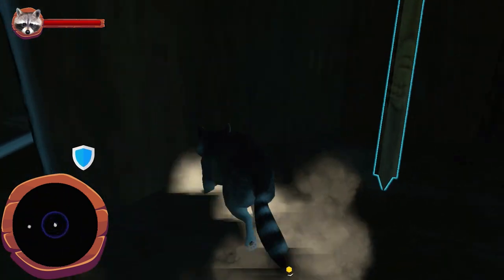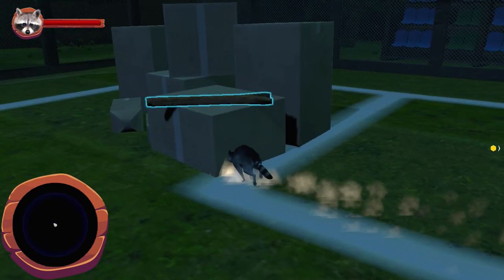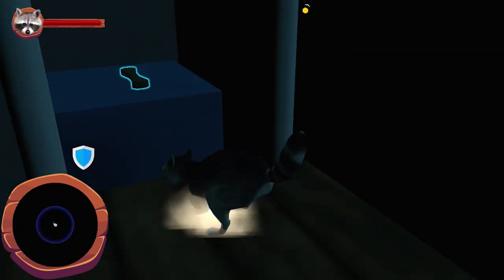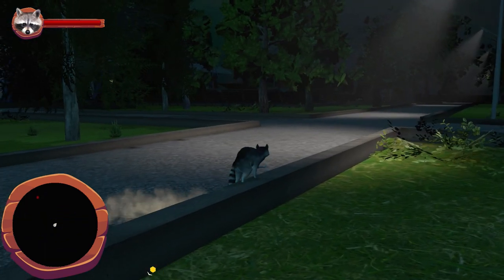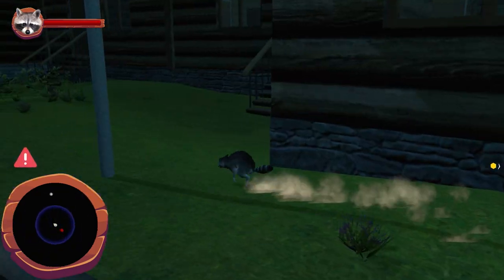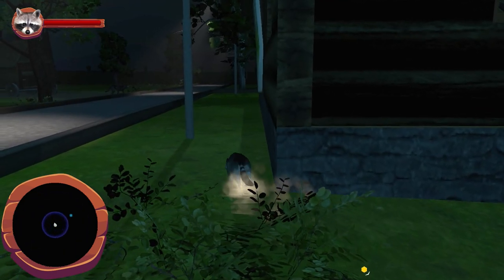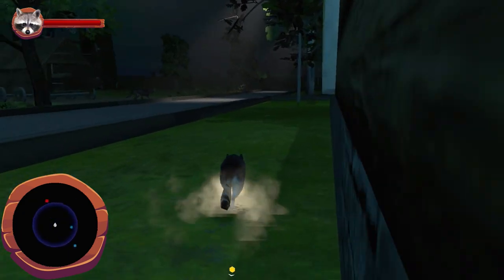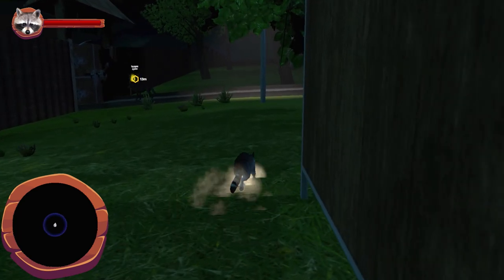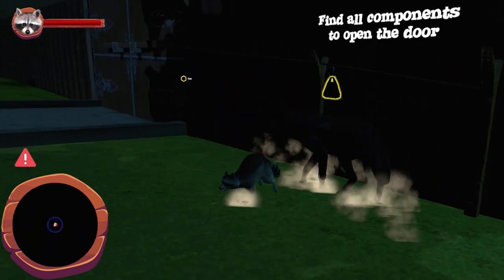After escaping my confines I had to retrieve items spread throughout the area and return them to construct a pulley system to open the exit door. The first three items are easy enough to snag — one in a wooden structure near the gate, another inside a football court, and the last within a small office behind a minor jumping puzzle. The hardest part is the area being full of big unkillable wolves that spot you from a mile away and still kill in one hit.